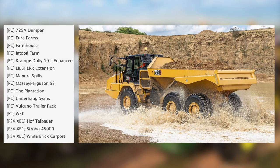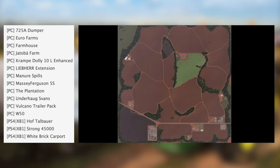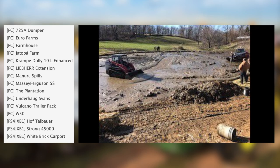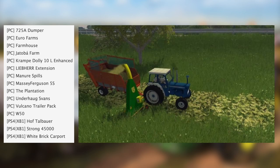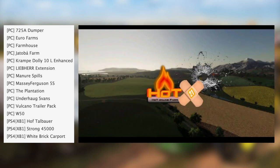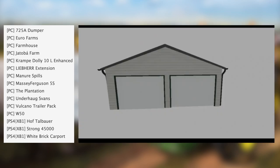Let's check it out. For PC we have the 725 Day Dumper, Euro Farms Farmhouse, Jatoba Farm, Crampy Dolly 10L, Enhanced Lever Extension, Manure Spills, Massey Ferguson 5S, The Plantation, Under Hogs Fan's Full Controller Pack, and the W50. For consoles we have Hof Talber Strong 45000 and the White Brick Carport.